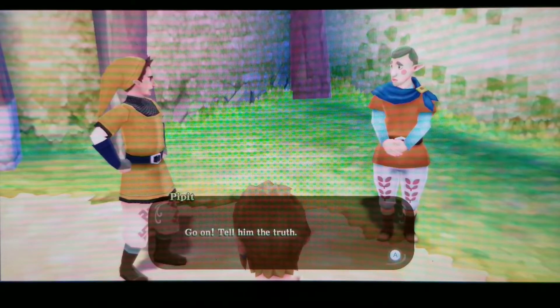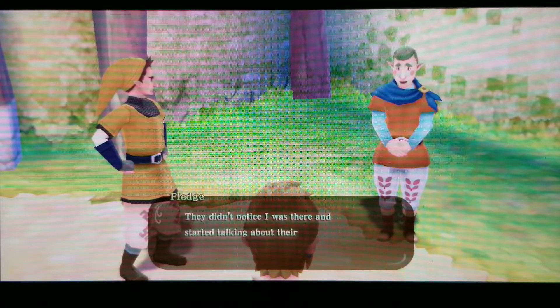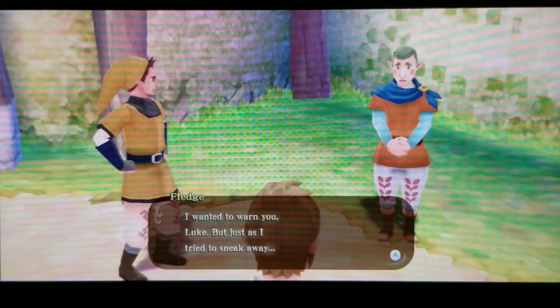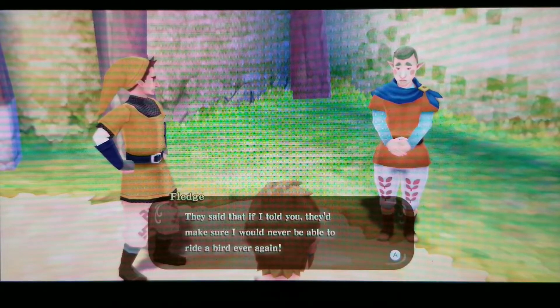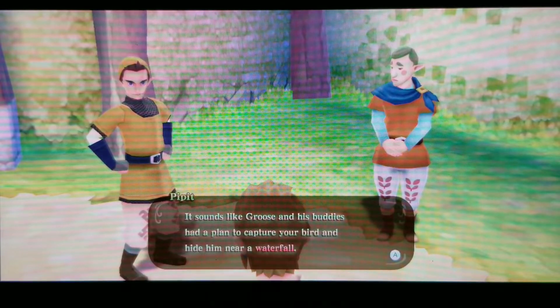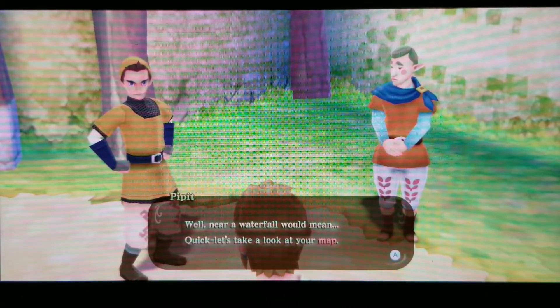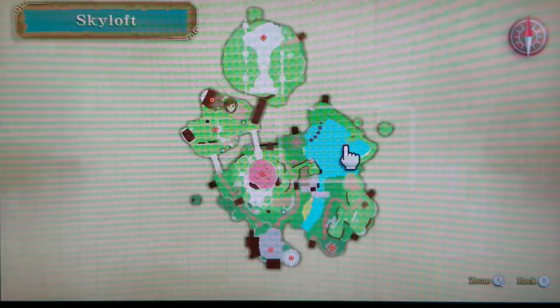Fledge reveals he overheard Groose and his gang planning to hide our loftwing while he was cleaning the dining hall. They grabbed him when he tried to sneak away. It sounds like Groose hid the bird near a waterfall. Checking the map, that corresponds to the waterfall marked with the X.